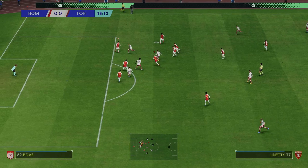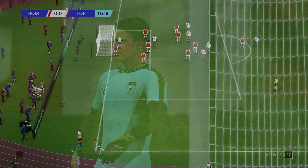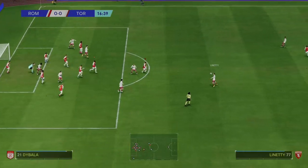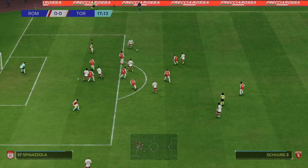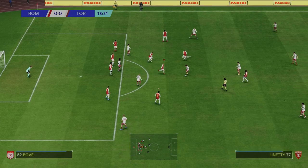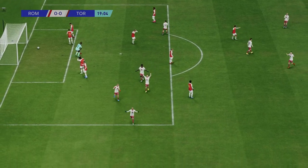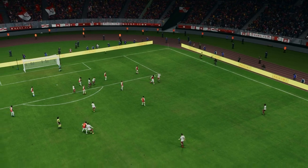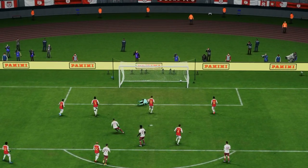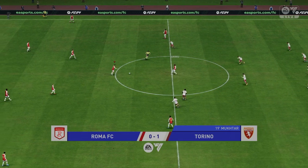Torino play through and it's a great save from the keeper, who comes out for a corner. We clear and counter-attack but it's not a great corner. Abraham's back there but he misses it, Konate has to come across. Sloppy defending - we're one nil down against Torino. The goal scorer had so much space and a lot of time. Not good defending at all and we're chasing the game inside the first 20 minutes.